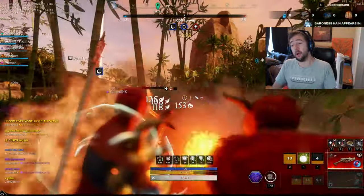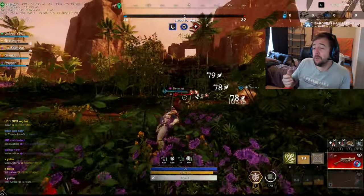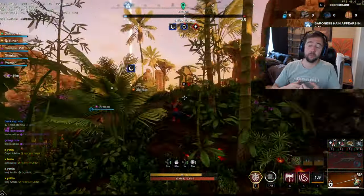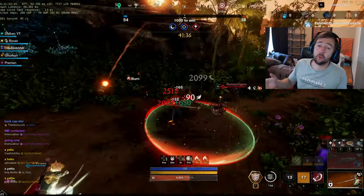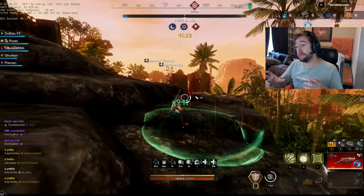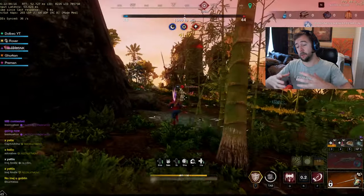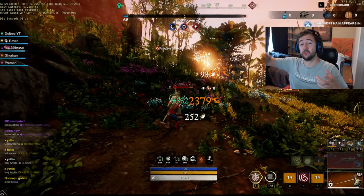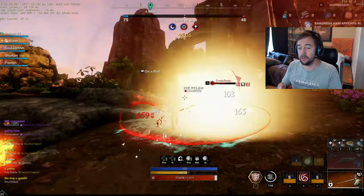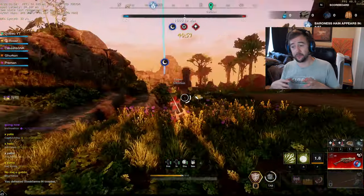Sometimes you're going to play alone with no support, but most of the time as a melee you're going to have support. Even if they're not in your group, you're in OPR and they're around. If you check your mini-map and see people coming, you can make plays off the zerg even if you're not part of it. You can also bait people away from the main zerg fight — if you harass a healer and run away, the melee who likes that healer is going to try to peel for it, and you can drag a few people out.